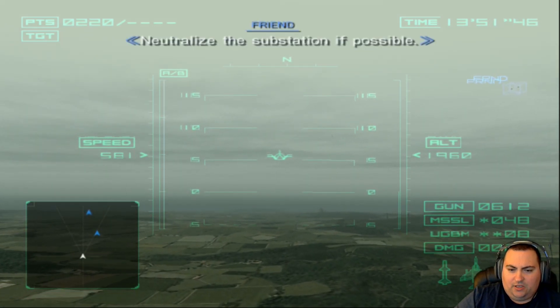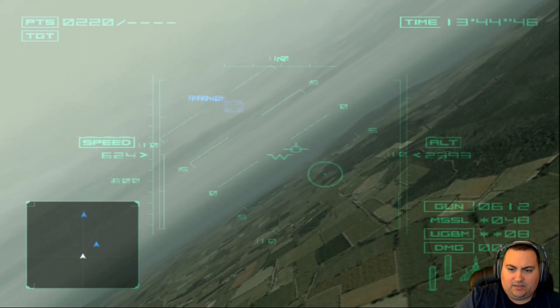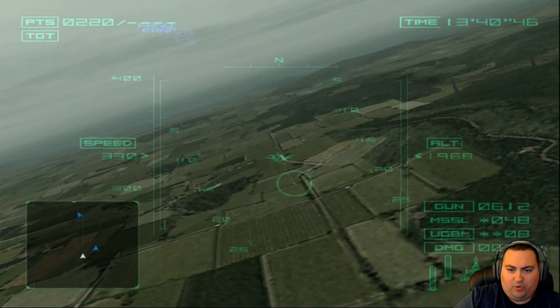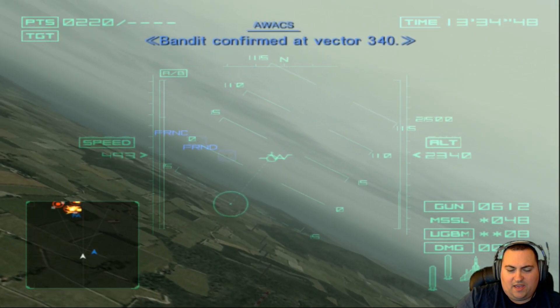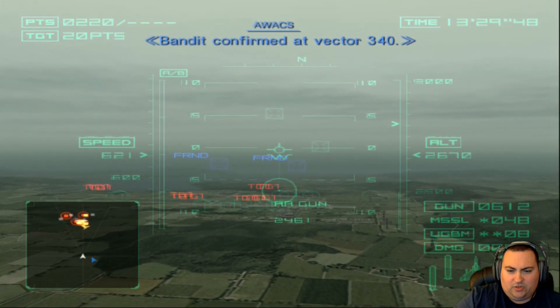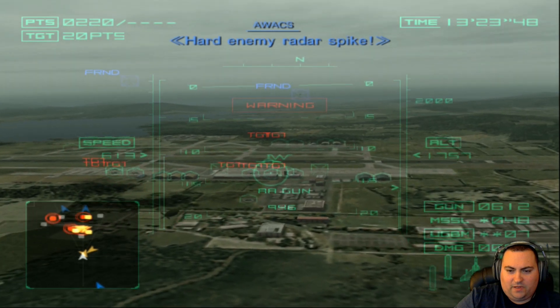We are actually going to use our bombs this time. When I switch to my bomb, you have this little icon that indicates where the bomb is going to land. The goal is to put that little — I forget what it's called, like a pip? Pipper? Something — you put that where you want the bomb to land and release it, and that's where it hits. Here come a bunch of targets — we're going to try to put that right in the middle of a group of them and let it go.